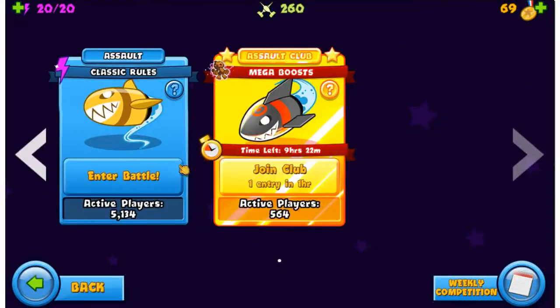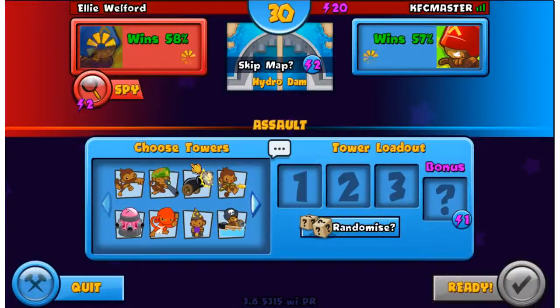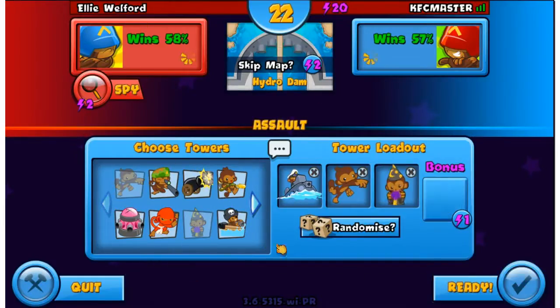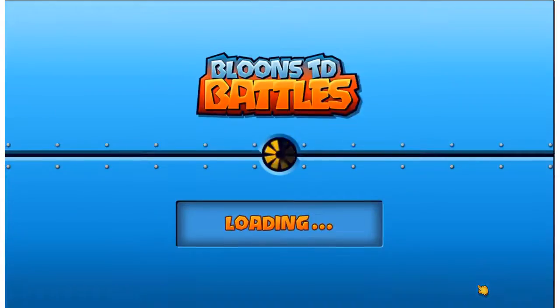Let's go to Assault Mode. I already used my club battle for today, but let's go to our General Arena - okay, Hydro Dam. We can use our Monkey Sub strategy for this one. I figure that the Apprentice with a Submarine along with a Dart Monkey or something works pretty well.